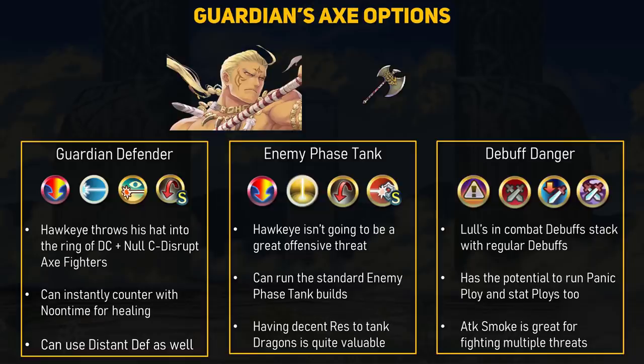Let's cover some debuffing skills Hawkeye can use. Lull skills that inflict in-combat debuffs would stack with normal Res stat debuffs. Because of this, we can use things like Chill Attack, Attack Ploy, or Attack Smoke to make Hawkeye take even less damage. With his high HP, he can run Panic Ploy, although I'm not exactly sure of the interaction between the Lull buff neutralization and Panic. Regardless, it can help his teammates. As for regular stat ploys, his Res is decent enough to hit squishy attackers who have low Res. While this refine may not turn Hawkeye into a super tank, it's an interesting ability worth grabbing. You should, in theory, be able to stack the Lull Attack and Defense B-skill with this refine to get minus 6 attack and defense, which would be hilarious.